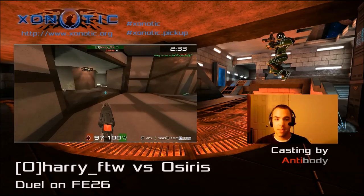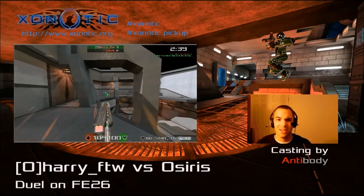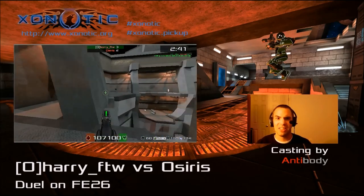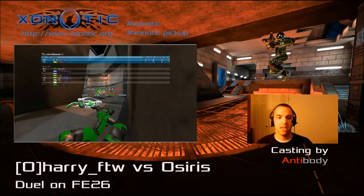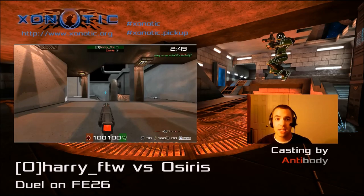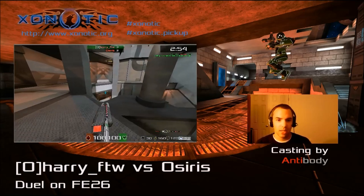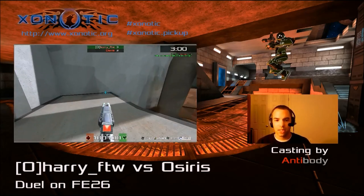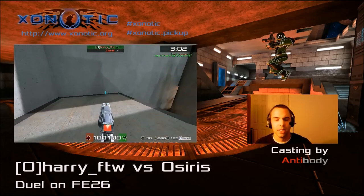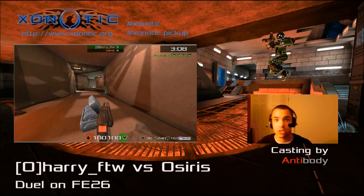As we saw last time, Harry for the Win has some amazing Nexus aim, while Osiris is pretty damn sneaky with his Nexus, his rocket, and electro. So it's anybody's match — it just depends on who can maintain control of those mega items. This map has two bigger rooms connected by one small tunnel with a few other pathways in between, one of which houses the Nexus, making it a critical pathway.